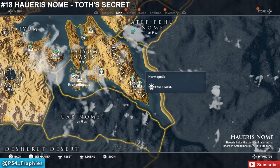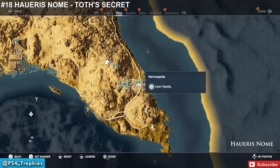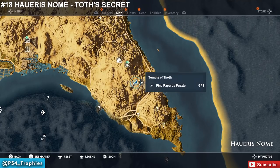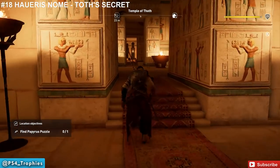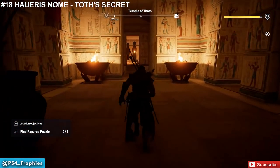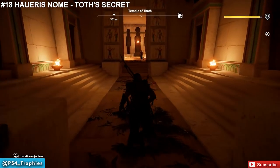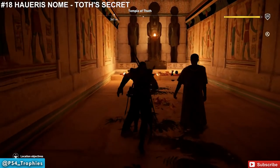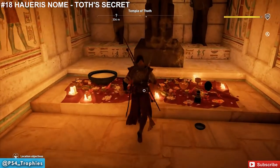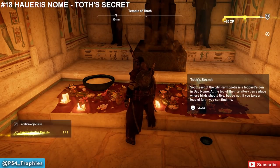Now heading over to the Haueris Nome. In the south of this area you'll find the Temple of Thoth — that's where we're going to find the next puzzle. Inside the temple, head straight back to pick this one up. We're going to end up having to travel south of our current location.